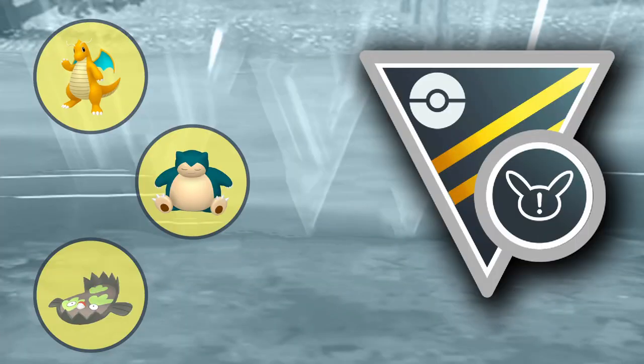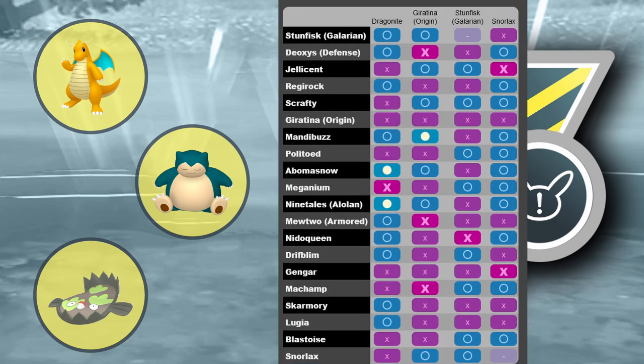The first team is Dragonite, Snorlax, and Galarian Stunfisk — a really common team you can also run in normal ultra premier league. Shadow versions are better; I think having shadow Snorlax is more important than shadow Dragonite. You could also run Giratina Origin in the lead, but then you're a bit more weak to Scrafty, so having Dragonite in the lead is better. You can bait out fighting types with Snorlax, who has a lot of good matchups and is a great safe swap in general.